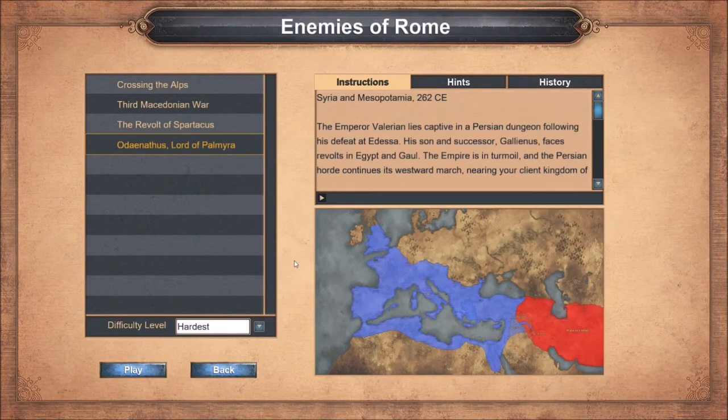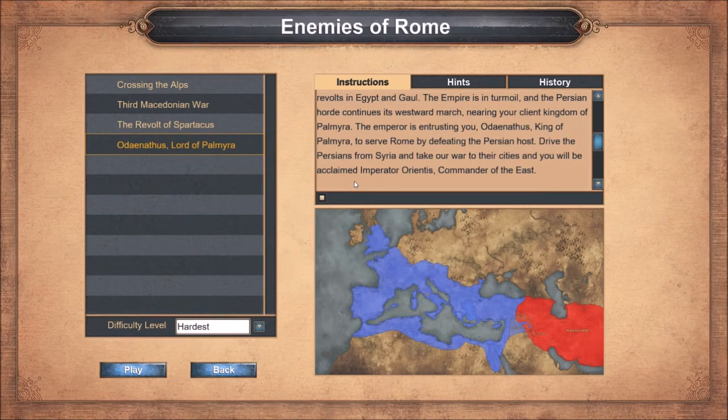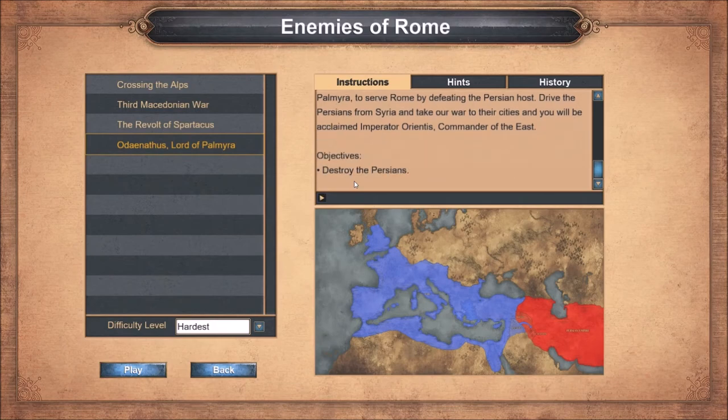Welcome back to Age of Empires Definitive Edition. We are back with the Enemies of Rome campaign, the last mission. The emperor Valerian lies captive in a Persian dungeon following his defeat at Edessa. His son and successor Gallienus faces revolts in Egypt and Gaul. The empire is in turmoil and the Persian horde continues its westward march nearing your client kingdom of Palmyra. You, Odinathus king of Palmyra, are entrusted to serve Rome by defeating the Persian host.